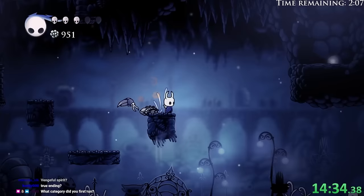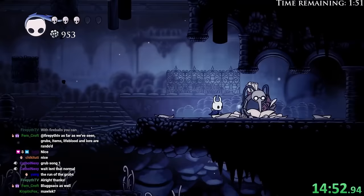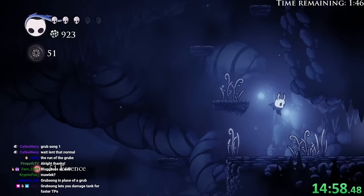I'll just do a combination. There we go. What's this? Grubsong. What are you selling? 51 essence. Okay, that sounds great. I'm sold.